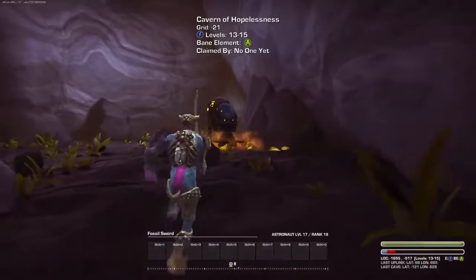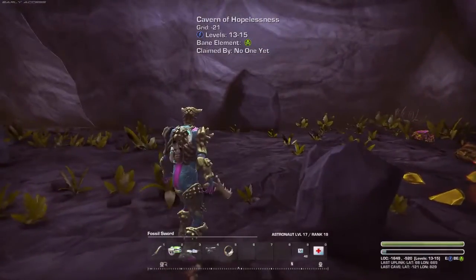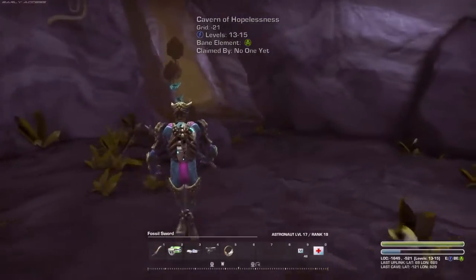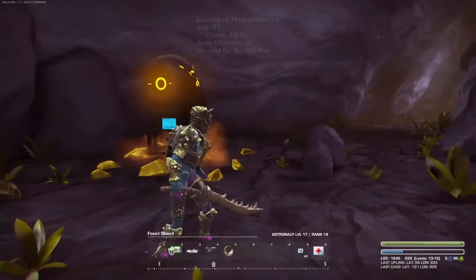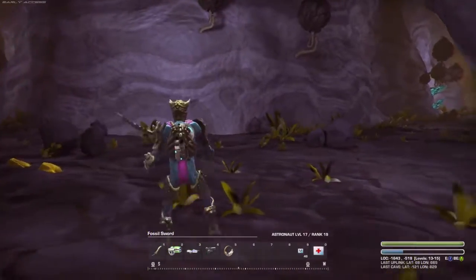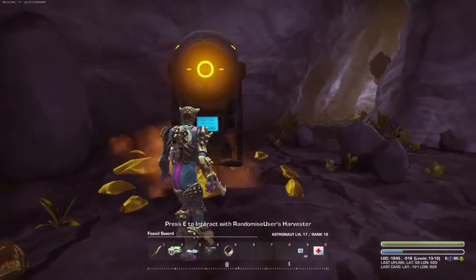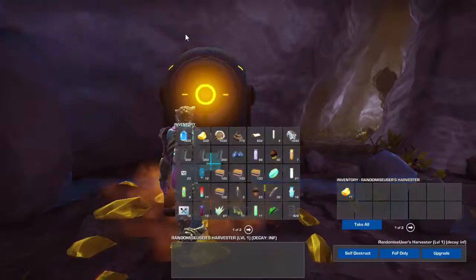Since last time I've done a lot of grinding. I found this cave, the Cavern of Hopelessness, which is a lower-level cave-dungeon type thing with no treasure at the end — I was most put out. But I discovered this is the best way to find things like Element X, because it turns out all the things I've started to build now require a lot of this. So I've established quite a few drills in this cavern whilst I've tonked all the enemies.